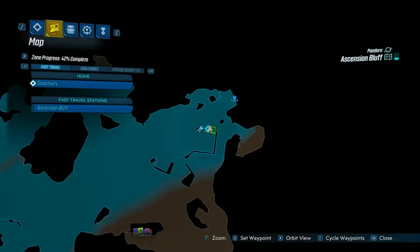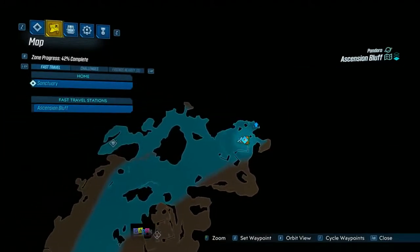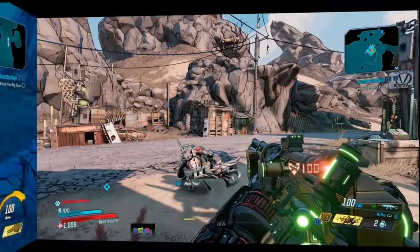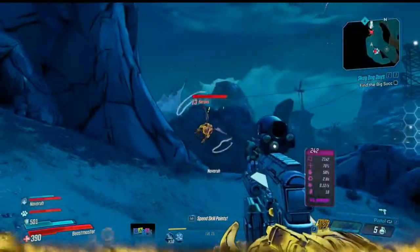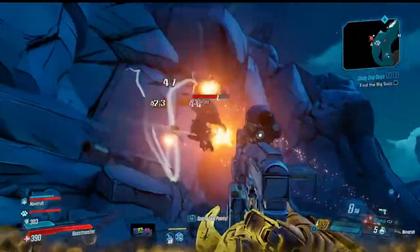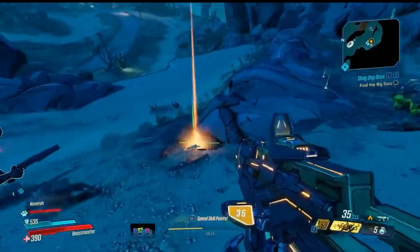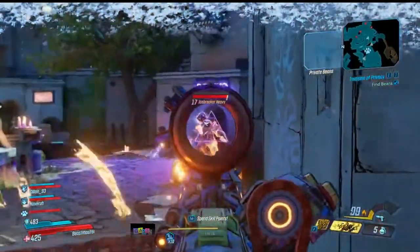To get this weapon you'll need to go to the Ascension Bluff region of Pandora — luckily you start the game on Pandora so you can get it very early. Once in Ascension Bluff, head to this location on the map where you'll find one of Sir Hammerlock's legendary hunt crew challenges. The enemy known as Scratch will spawn — this is the enemy that has a chance to drop the weapon. It took me a few times to farm, but luckily Scratch is very easy to farm as the spawn location is quite close.